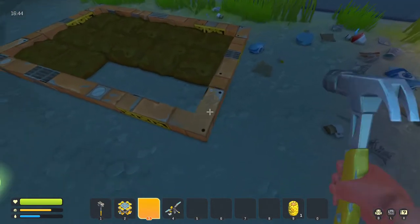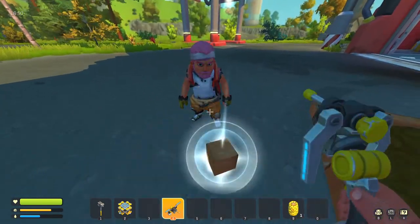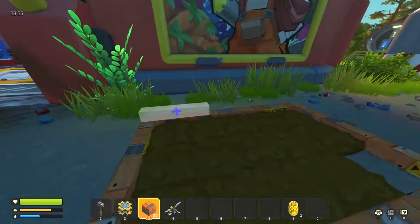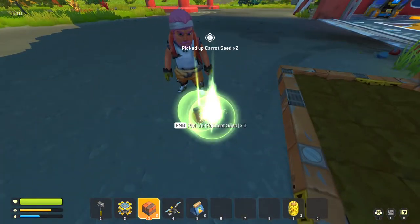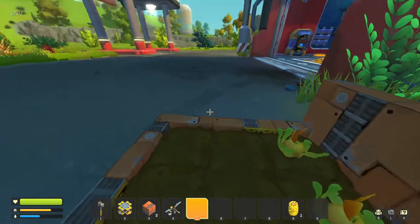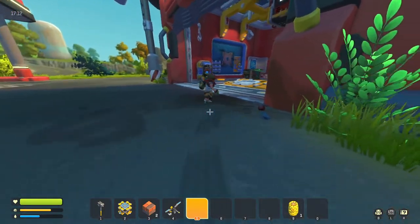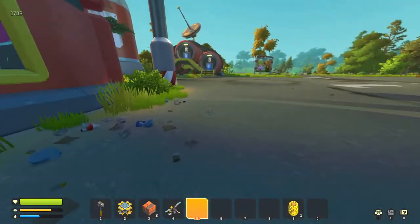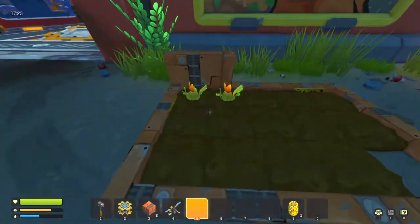Do you guys have any more scrap blocks? I have 40 scrap metal blocks. Thanks. What we need is to build a sort of wall. We need 5 circuit boards and 4 components. Do we have a water source nearby? I don't think so. I'll go look — that's gonna be our problem. I'm gonna go out this way and look.